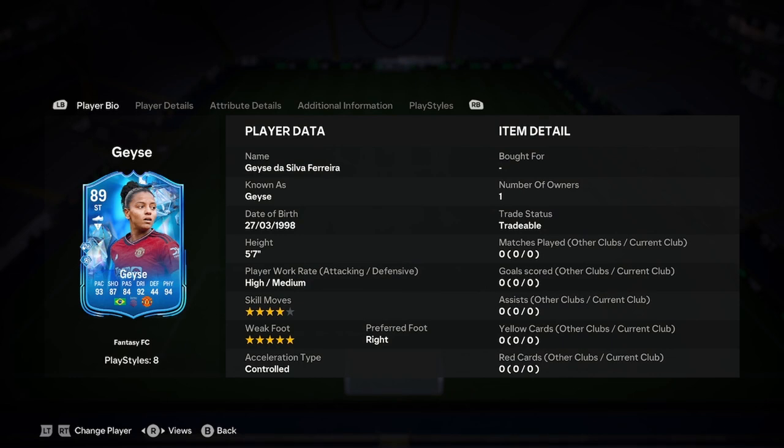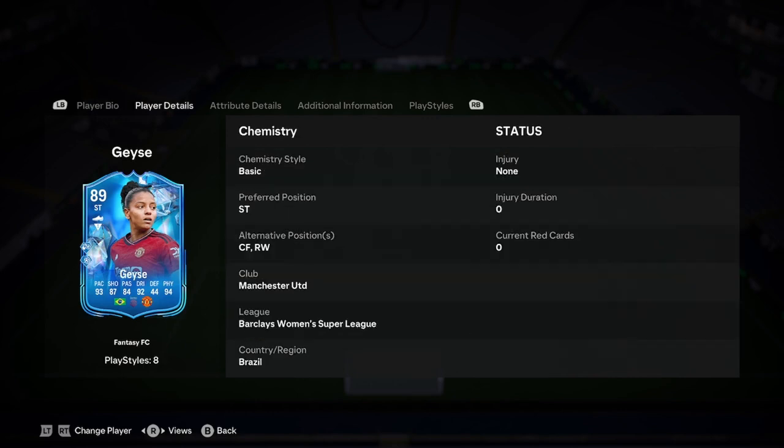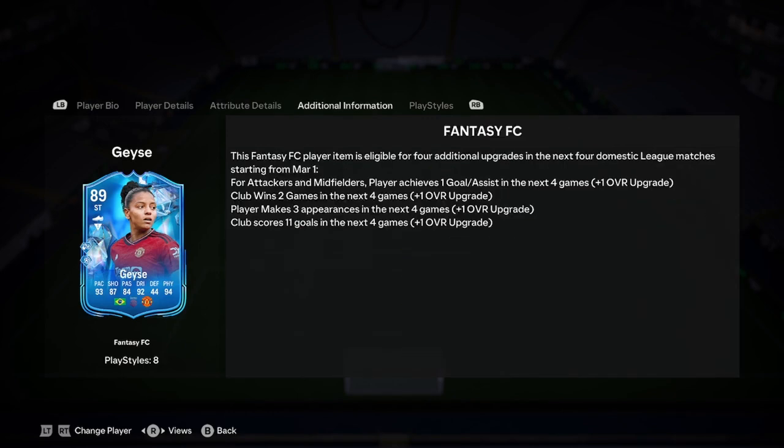Welcome to the Moxie W to Player Analysis on the new Gates Fantasy FC card. Before we jump in, let's have a look at the additional info and see how much we think Gates is going to get upgraded. Man United women are hit and miss — they don't draw games, so we're going to say two wins and two losses. Gates is a starting player but may not start the next game as she did score an own goal, though she gets lots of goals and assists — two assists in that game. We definitely think she'll get three appearances and a goal or assist, so that's three upgrades. Scoring 11 is possible but a bit of a risk. They've got Bristol, who are poor in that league, but we don't think that's going to happen, so we're going to say 92 rated for Gates.